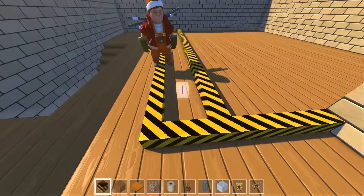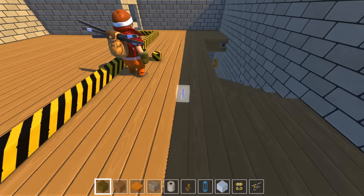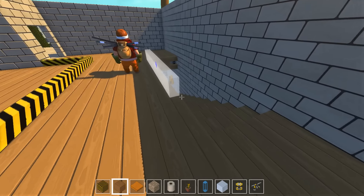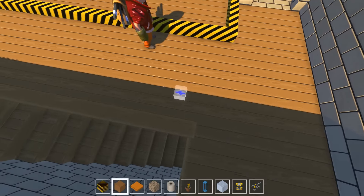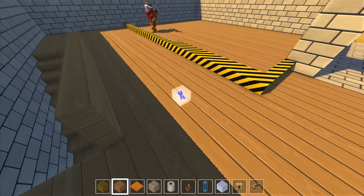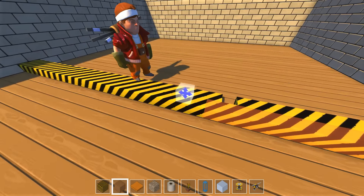Ten blocks — make it eleven. Actually we're gonna have a wall here, right? One, two, three... six, seven, eight, nine, ten — but it's gonna be a wall here, so eleven. All right. Remove the danger blocks — removal initiated.